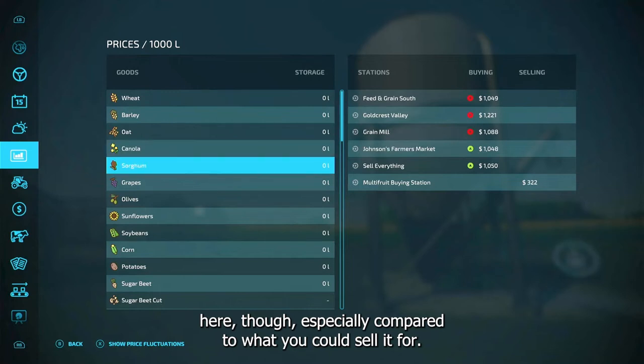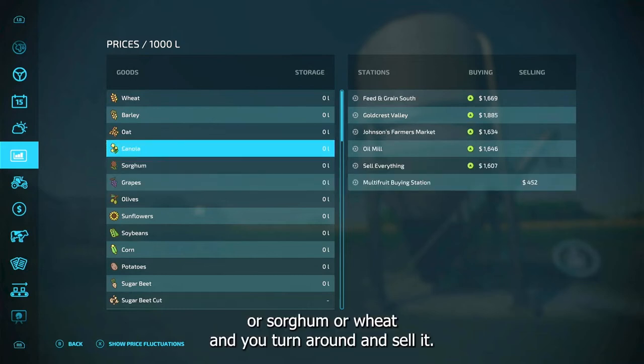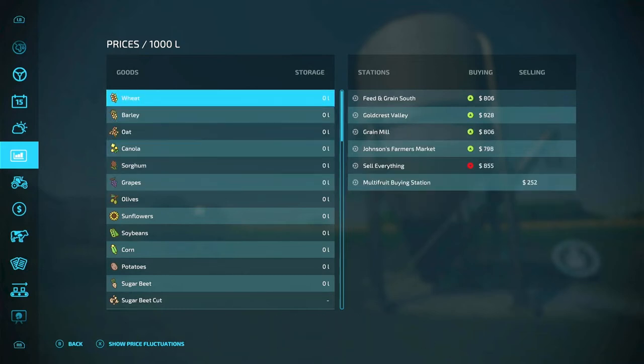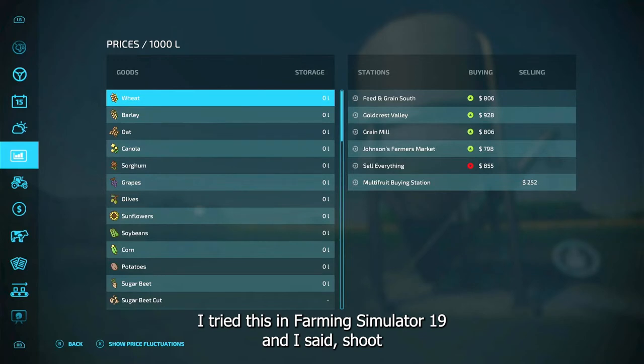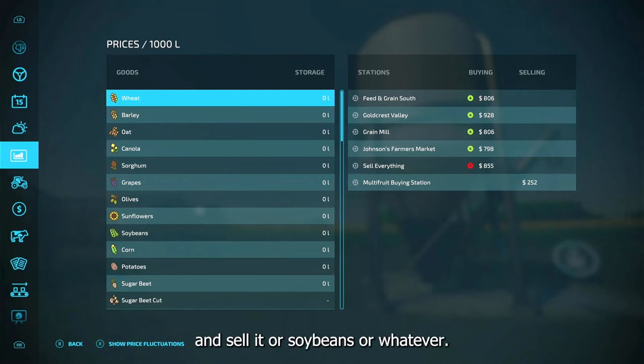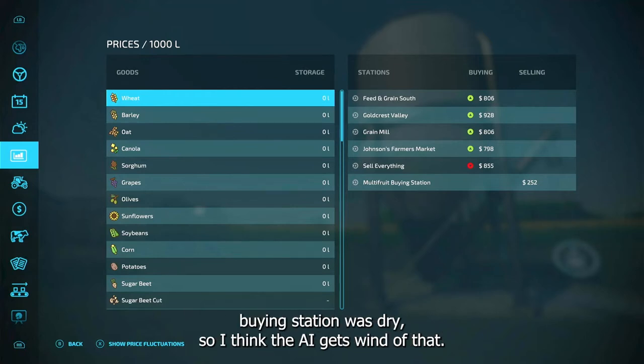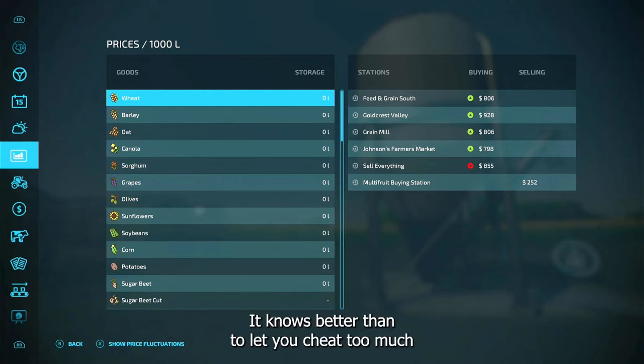Especially compared to what you can sell it for. Now let me give you a word of caution: if you go out and buy grapes, sorghum, or wheat and turn around and sell it — I tried this on Farming Simulator 19. I said, 'I need some money for a new tractor,' so I did a few loads of wheat and sold it. After three or four loads it just cut me off — my multi fruit buying station ran dry.